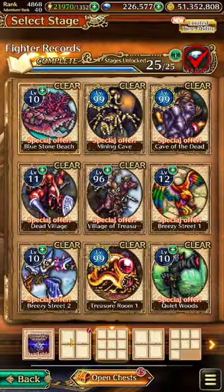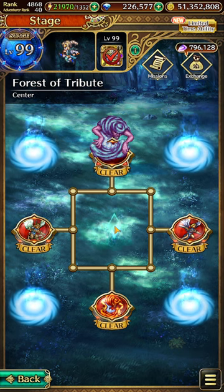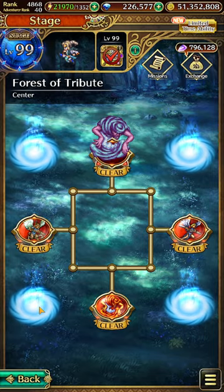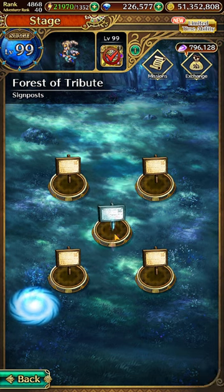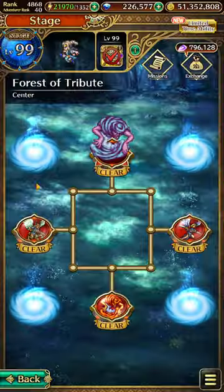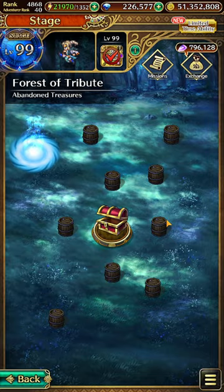Go back to Forest of Tribute and submit all the stones. Four portals will open up. Go into each of the portals. In the first portal, click on the sign post. In the second portal, open up the chest. We can also click on the barrels for some goodies.